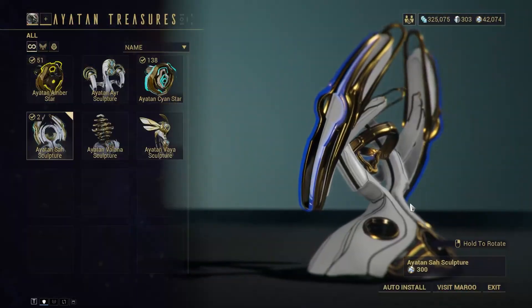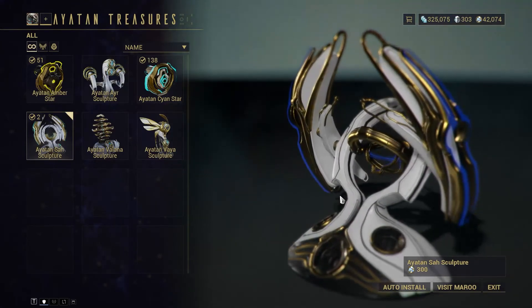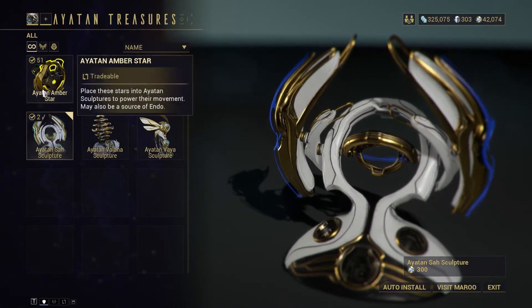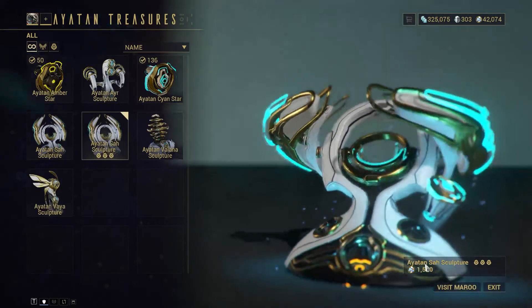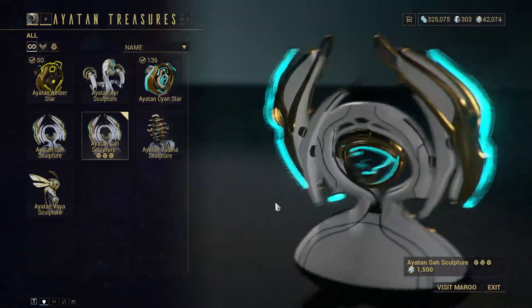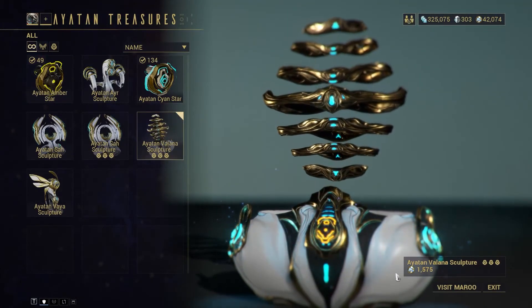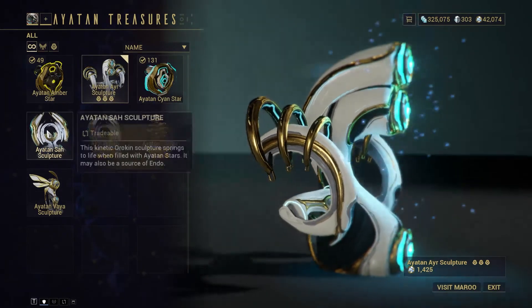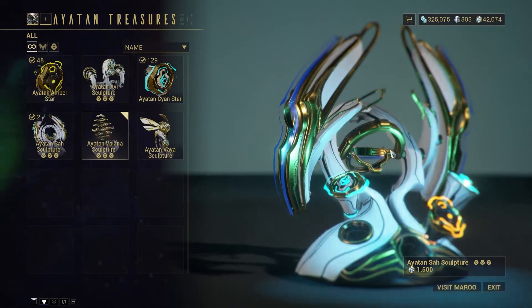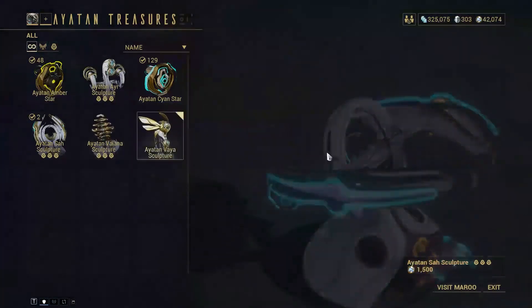These stars are what give a sculpture more value. If we go in here we can hit Auto Install or just do it manually. You can hover over these — usually it's always three Cyan and one Amber Star, you never really need two Amber Stars. We can just do Auto Install and it went from 300 to 1,500 endo. We can go to the next sculpture, do the same thing — Auto Install — about 1,500. Then do the same thing to every single one.